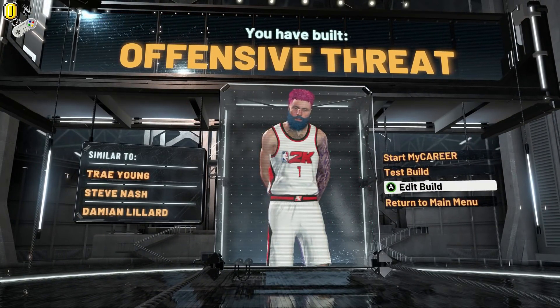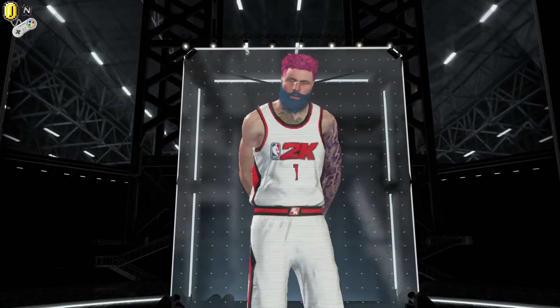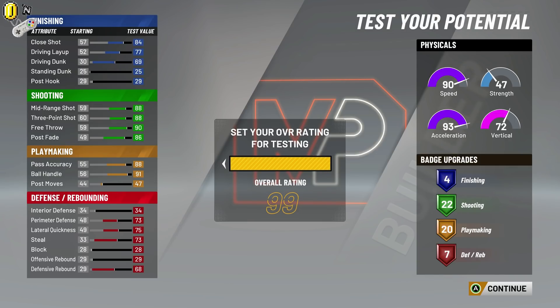Let's test the build so we can just kind of lay out some badges. So this is technically — I wouldn't even really call this an offensive threat. It gives you the name offensive threat, but it's technically a playmaking shot creator. You can probably mess around with the height and weight and wingspan to get the playmaking shot creator label.